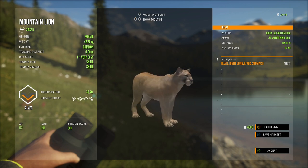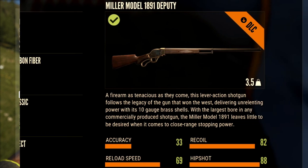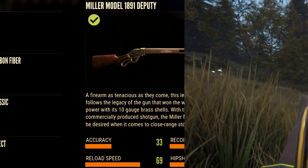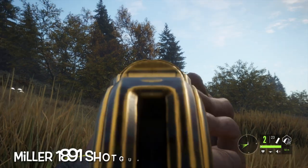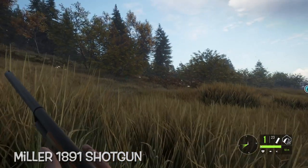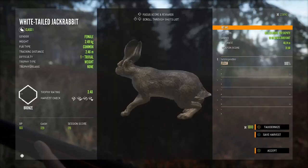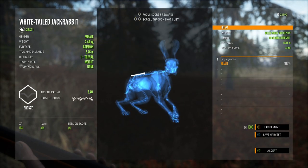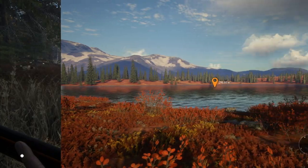Then we have the Miller 1891 shotgun — a 10 gauge shotgun with three shots. My favorite shotgun is the Cacciatore, which doesn't come in a weapon pack. The reason the Cacciatore is my favorite is because it has six shots, but the Miller 1891 is still a decent shotgun.